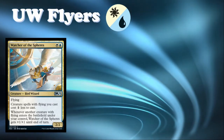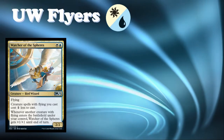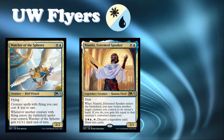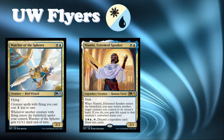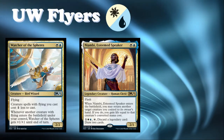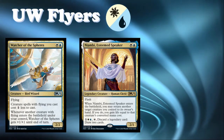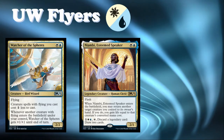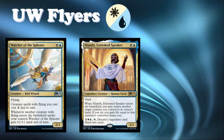This is an aggressive flyer that pays you off for having other flyers — pretty straightforward. I have a feeling, like in the green-white video where I kept saying '+1/+1 counter' over and over, be prepared for me to say the word 'flyer' a thousand times. I also want to mention Niambi, Esteemed Speaker — a blue-white rare. If you're in blue-white, it doesn't matter that this card doesn't have flying or doesn't synergize; you'll still play it because it's a decent card. It's white-blue for a 2/1 rare legendary Human Cleric with flash.